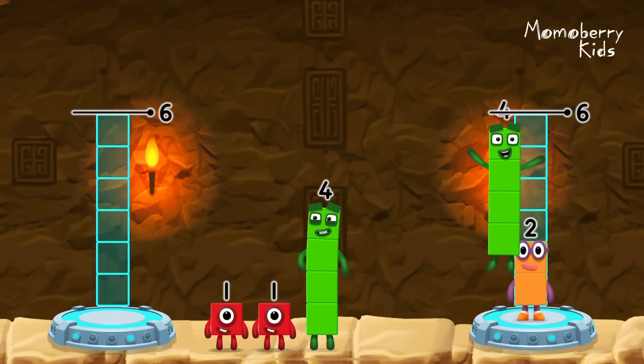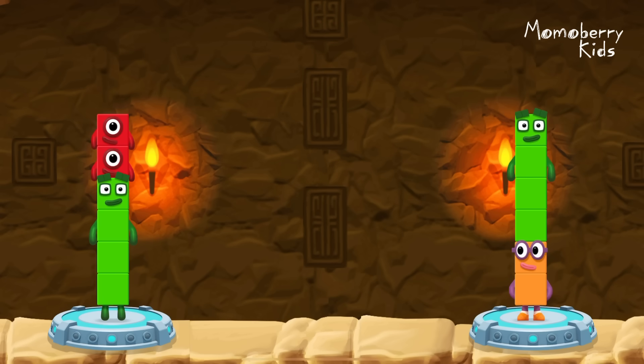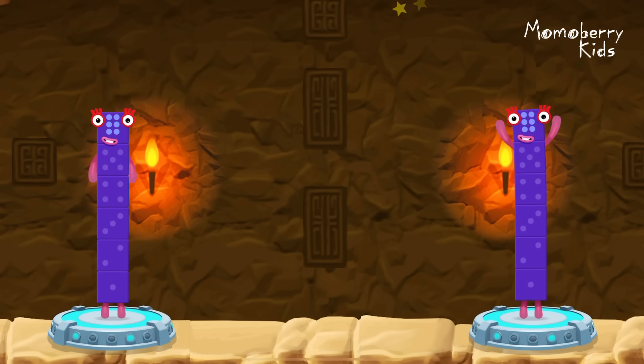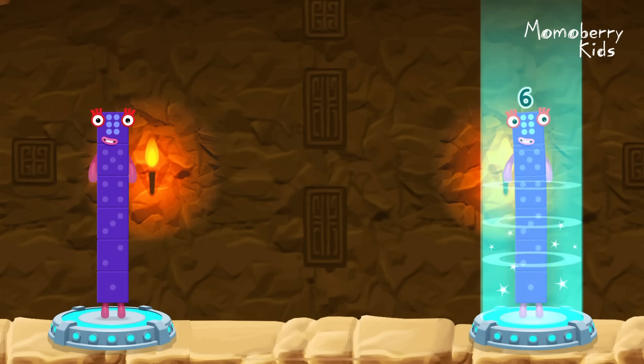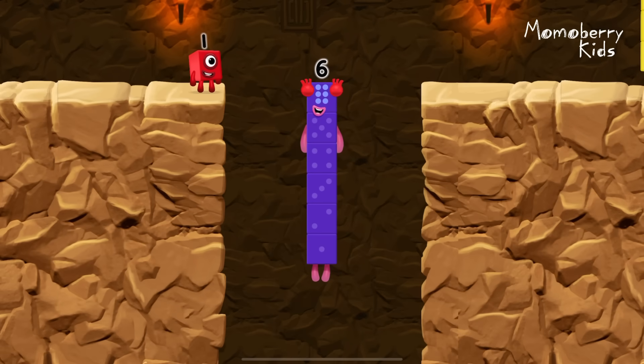Four, four, one, one. You solved it. Four plus one plus one equals six. Two plus four equals six. Six equals six. I am six in the mix.